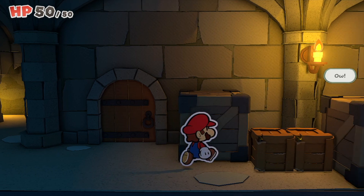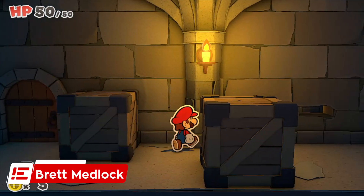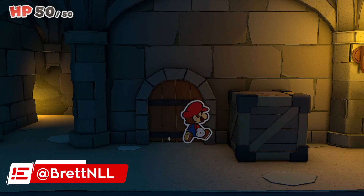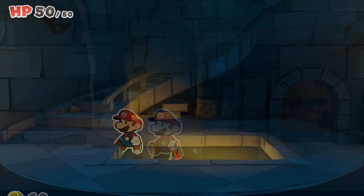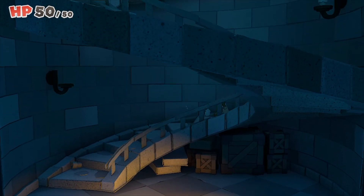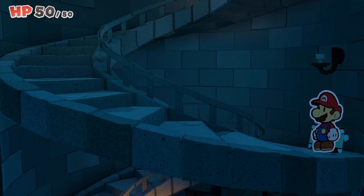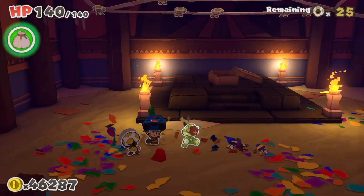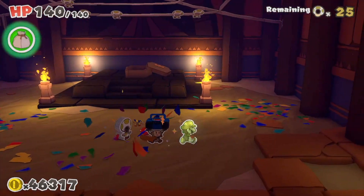Paper Mario isn't an RPG franchise anymore, and that's a hard pill for fans to swallow. Its latest outings, Sticker Star and Color Splash, weren't received very well. Luckily, Intelligent Systems' Paper Mario: The Origami King turns the ship around. This is an action-adventure puzzler worthy of your time.